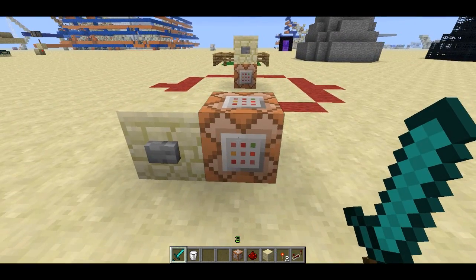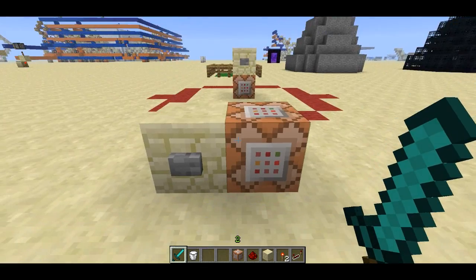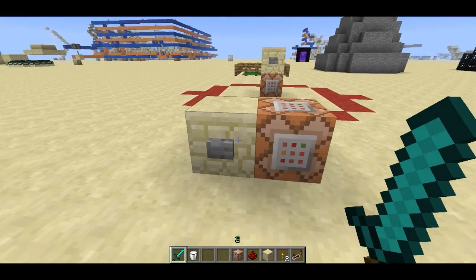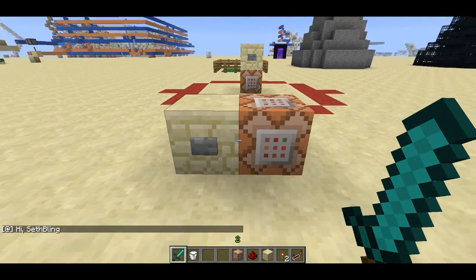Command blocks got a couple of updates. Here are some new arguments: the L and LM arguments. L means maximum level, LM means minimum level. My level is 2 - the green number above my hotbar - so this command is going to find everyone who has at least level 2 and at most level 2, and say hi to them. There we go: hi Sethbling.